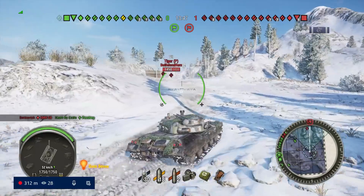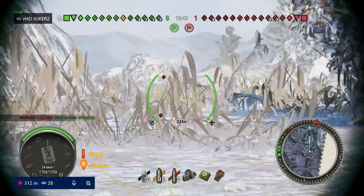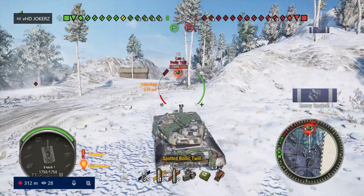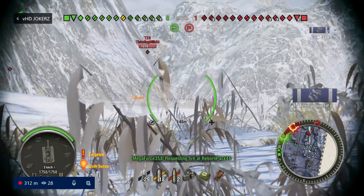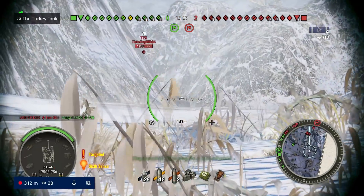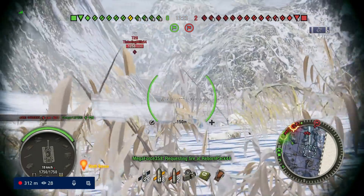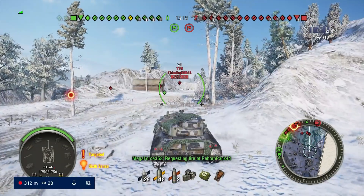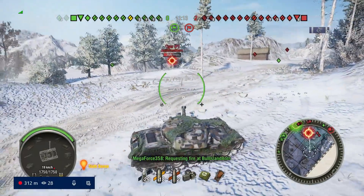We're already spotting a couple of their tier 7s, which is good for us, especially their slower ones. Hopefully that means their tier 9s have gone to the other flank. All we have to do is pick on the Leo, T29 and Tiger P. I'm really enjoying this tank - I just picked up two marks on it the other day, and the second game is my second mark game.